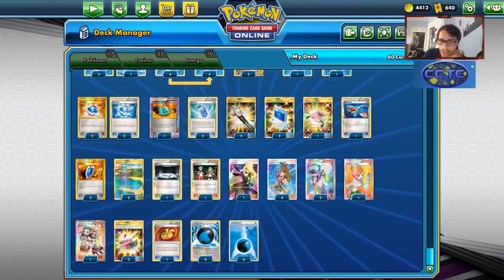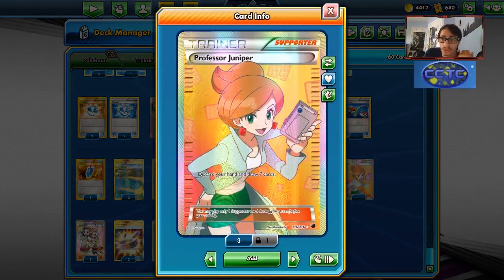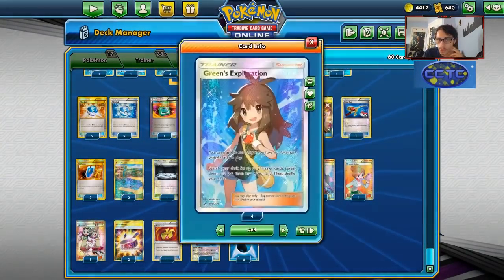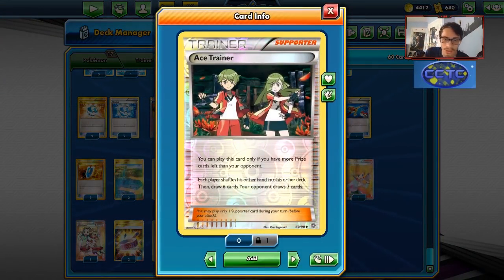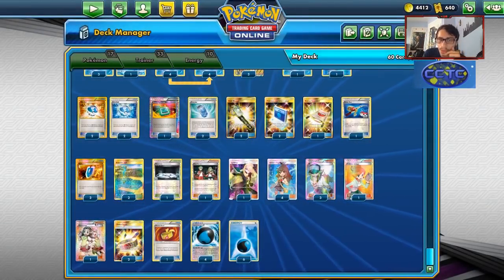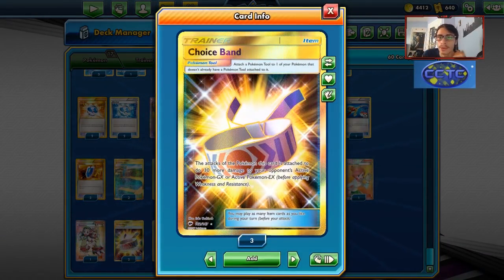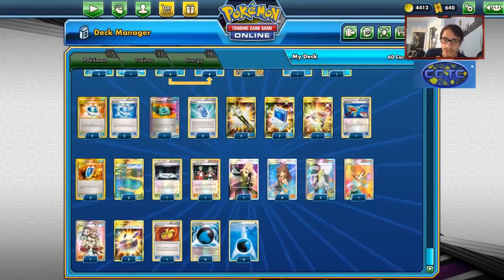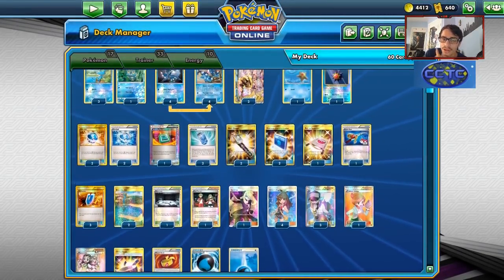For supporters: Cynthia, Juniper — a lot of lists don't play Juniper but there are still times it can be really good. Teammates in the deck. Four Green's to set us up, and an Ace Trainer — this is a card a lot of lists don't play but it's still really good in Greninja in my opinion. Two Choice Band, one Muscle Band — I've favored Choice Band since tag teams are more popular. We've got four Splash Energies and six Basic Water. That's my Greninja list for expanded.